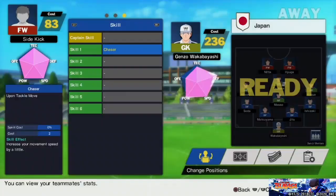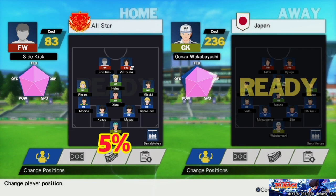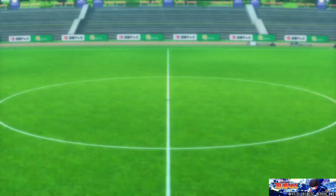Number 10: Chaser. This skill will always increase your Tackle Speed by 5% for the cost of 2. You can get this skill from Nakayama, Nishioh, and Wakashimazu.